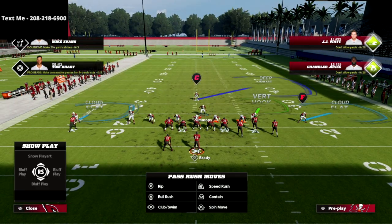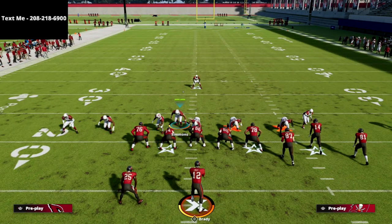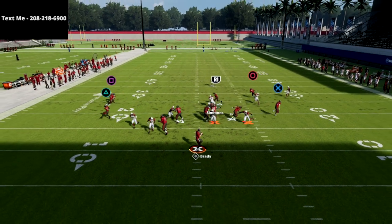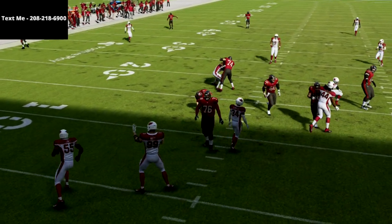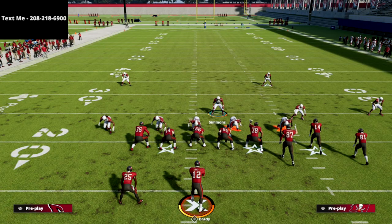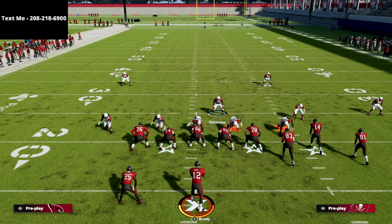One of my favorite blitzes is this one where I'm able to send an insane amount of pressure and get both gap and edge heat out of it against the bunch. There are a lot of really good concepts here. If you want to learn all of them, there's a link in the description — click that link and it'll take you to my website where you can get the entire defensive e-book for just $15.